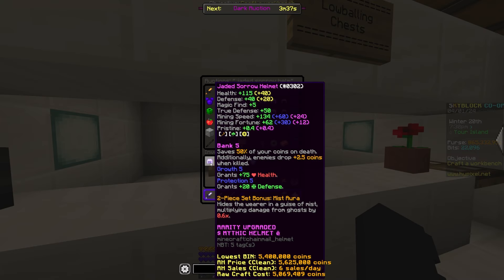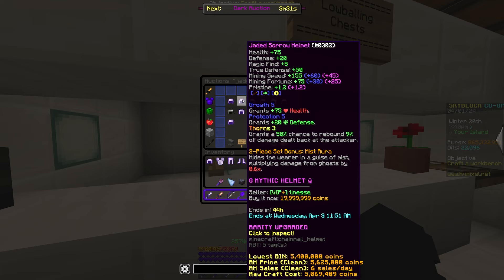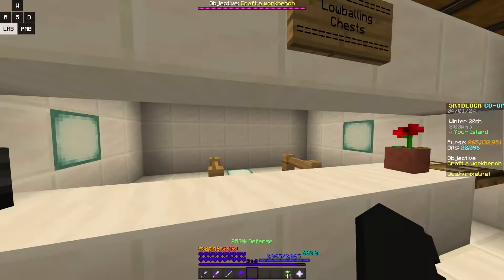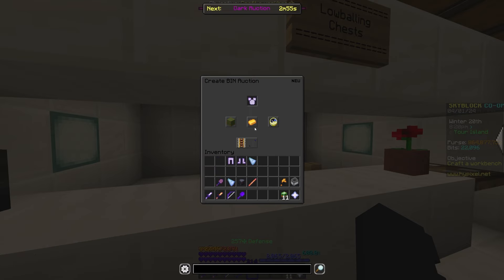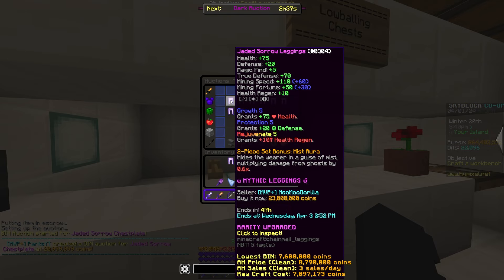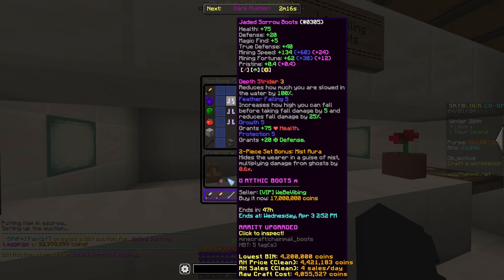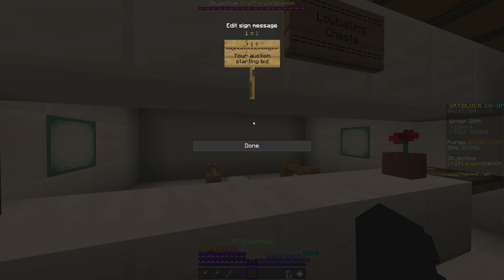In the meantime, we should probably list the mining gear on the auction house, starting with the Jaded Sorrow helmet. I found the same exact one for 20 million coins, and I'm going to be listing mine up for 1 coin cheaper — this way mine will appear before the other one, which means it'll sell first. You should always be undercutting another item by 1 coin. Our Jaded Sorrow chestplate is going up for 20,999,999 coins, and the cheapest recombobulated Jaded Sorrow leggings are 23 million coins, so let's list ours up for 1 coin cheaper. The boots are going up for around 17 mil in the auction house, and we're listing ours for 1 coin cheaper.